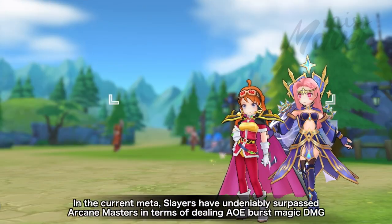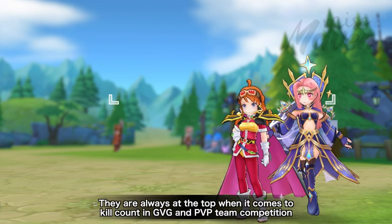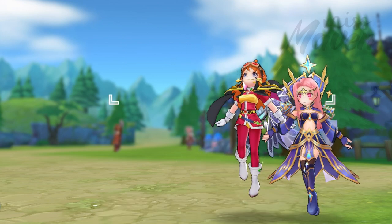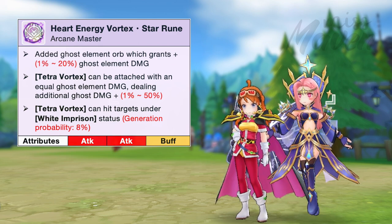In the current meta, slayers have undeniably surpassed Arcane Masters in terms of dealing AoE burst magic damage. They're always at the top when it comes to kill count in GVG and PvP team competition. Hence, the addition of this new star rune for Arcane Masters called Heat Energy Vortex star rune will definitely improve both their utility and damage in PvP.